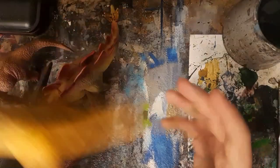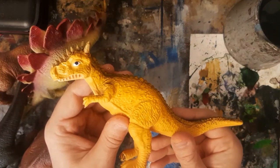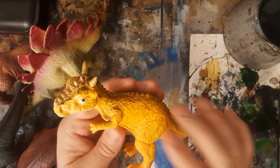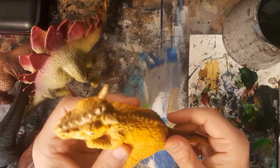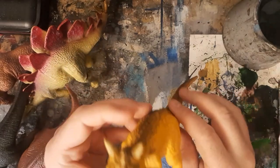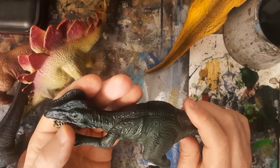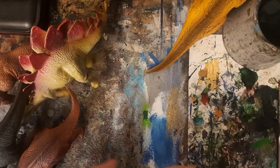I looked up a picture of a Baryonyx and the one in this set looks nothing like one, so I don't think it actually is a Baryonyx. If you know what it is — any amateur or professional palaeontologists watching — let me know in the comments. Already, just by sorting out those horny bits on top of his head, giving him whites for his eyes, and sorting his toes, he looks much better. For the Allosaurus — just painted some pink flesh in the mouth area and that looks cool.